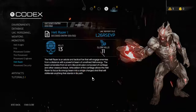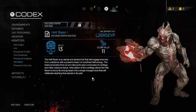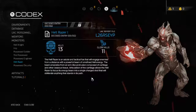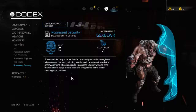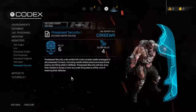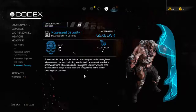Hellraiser: the Hellraiser is an astute and tactical foe that engages enemies from a distance with a powerful beam of unrefined Hell energy. The beam emanates from an arm-like protrusion composed of cartilage and other osseous tissue. Articulation of the cartilage allows the Hellraiser to focus its energy beam into a single charged shot that will obliterate anything in its way. Possessed Security: Possessed Security units exhibit the most complex battle strategy of all possessed humans, including a mobile shield advance towards the enemy while firing and in defilade. Possessed Security will also drop their shields and adopt a more accurate firing stance at the cost of lowering their defense.